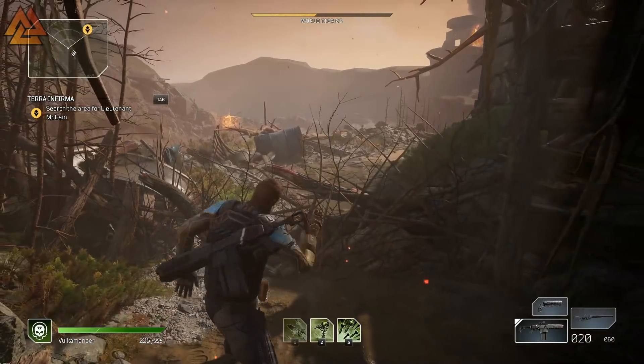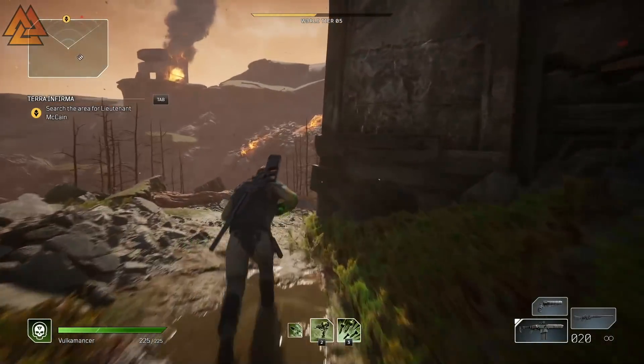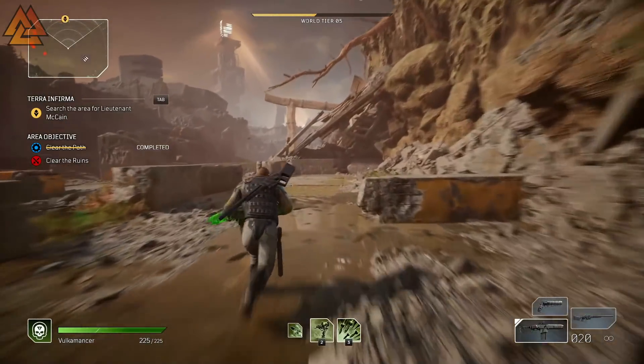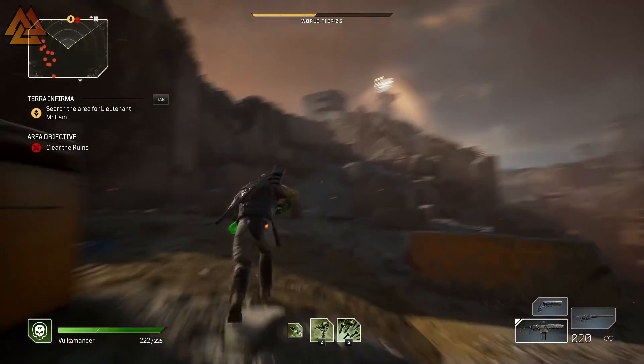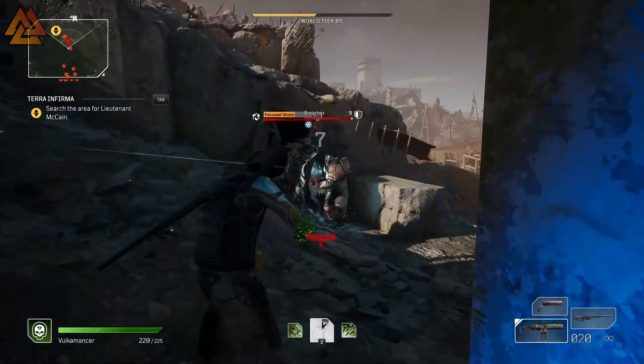This is where the farming route starts. Sprint all the way to the captain that spawns out of the door, nuke him down, and collect the loot. Once he's dead, let the trash mobs kill you — this will respawn you at the checkpoint where you unblocked the path. Then run back and kill the captain again. Rinse and repeat for those legendary drops. This is probably the most popular method right now.